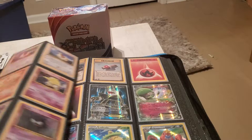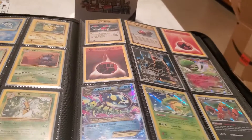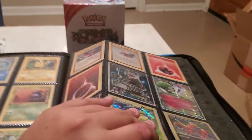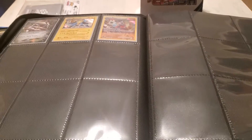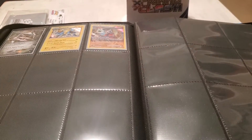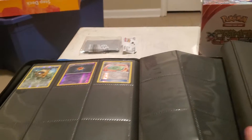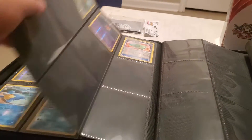I got the Wailord, the Azumarill, whatever. Nothing too exciting. Unless you really like Gen 3 — which I do, I like Gen 3 a lot — don't buy this. Just stick to what has a Charizard in it, like everyone says, which is really not that exciting for someone who maybe doesn't like Charizard. I just feel like he's too played out.